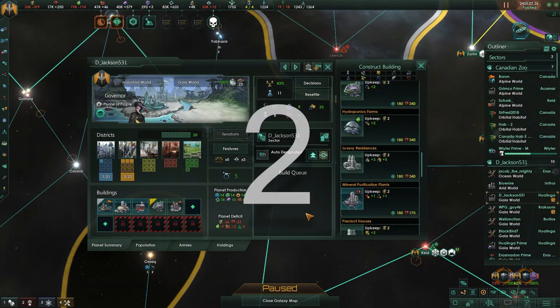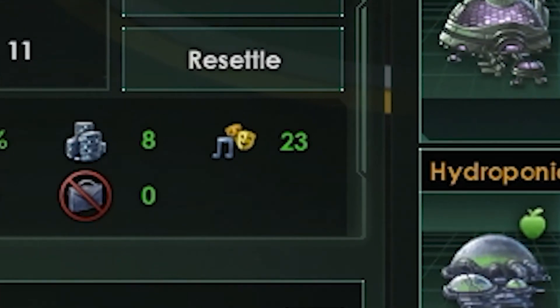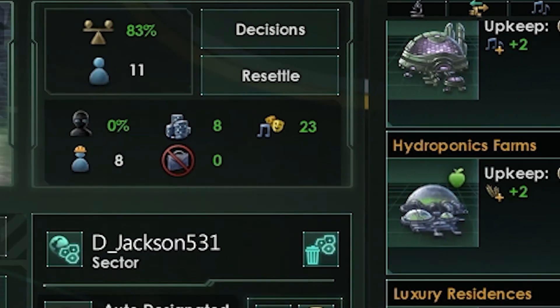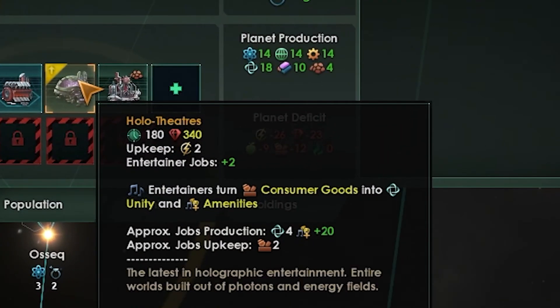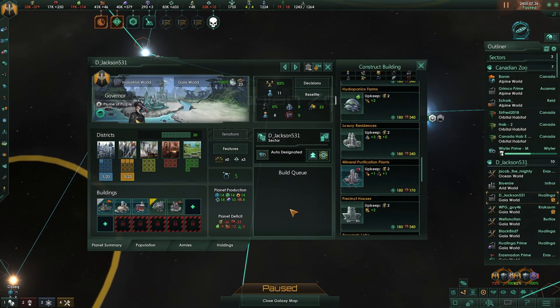So my number two building is something I think there might be a little controversy on. I don't know how everyone handles it — put it down in the comments below. It's amenities. How do you handle amenities? Almost all of my planets, I need more amenities. So I tend to always go for the holo theaters and then the upgrades from there. It gives unity and amenities using consumer goods. There's other things you can do, like commercial zones, to get more amenities, but this seems to be a go-to. I almost have this on every planet, so let me know what you think. But that's my number two.